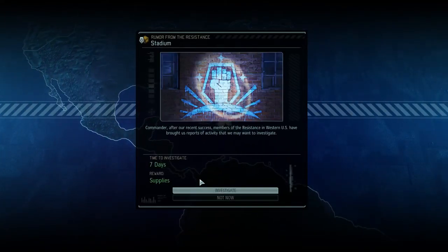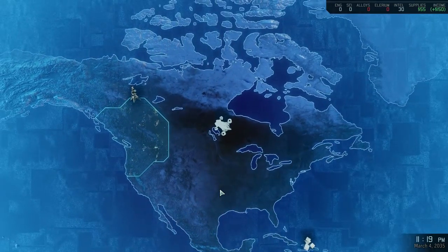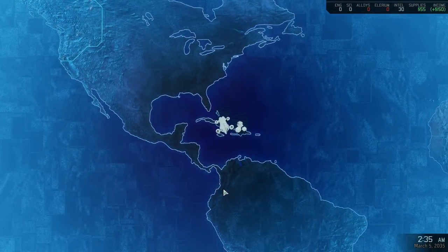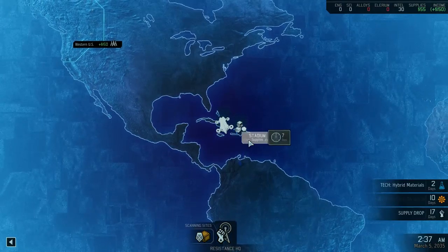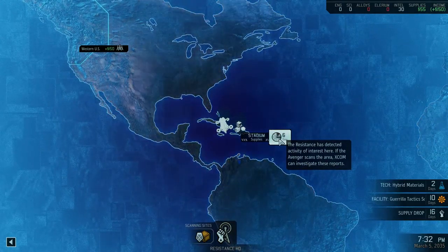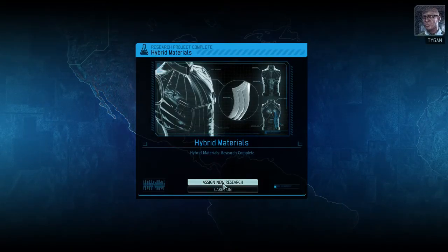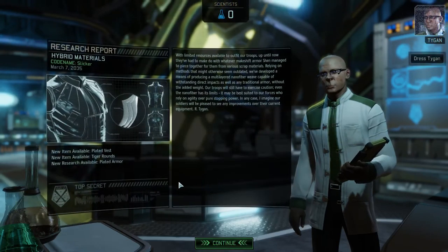Four rookies. Avenger plotting new force — let's investigate that too. Supplies? Yeah, I need them. Seven days. There's hyper materials. These findings will likely prove crucial to our ongoing efforts, Commander.